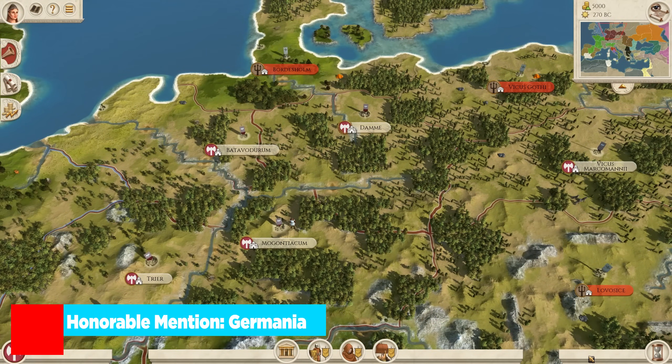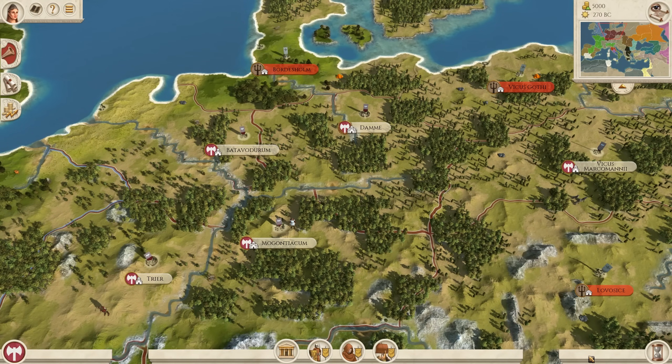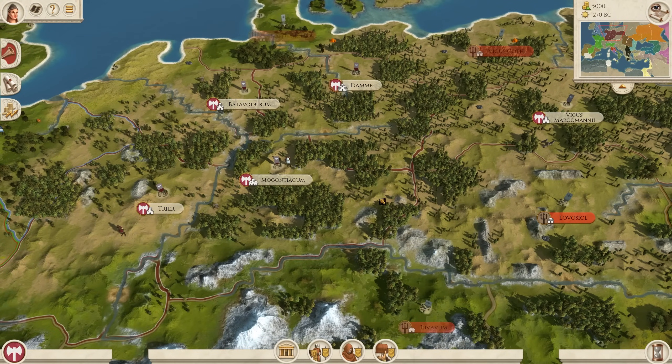Honorable mention number two goes to Germania. This is a barbarian faction that plays very differently from the other barbarian factions — you still have access to cool, strong heavy infantry like Berserkers, but you also get access to Phalanxes, which is really strong when fighting against Rome in the northern portions of the Alps. Another good option would have been the British Isles, but I really like the Germanic tribes. I think they bring a lot of fun flavor to the barbarian playstyle of vanilla Rome Total War.